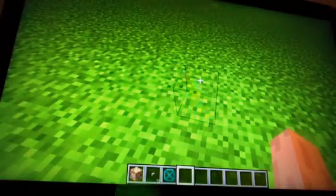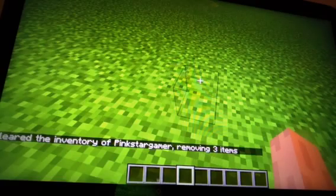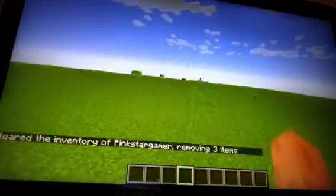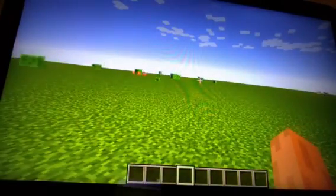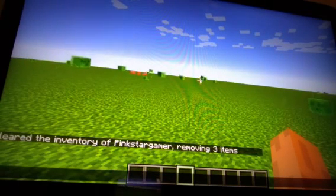Commands — some people use them for adventure maps, some people use them for anything they want. The first thing you want to do is get yourself a command block. Some of these commands don't need command blocks, some of them do. The one I'm going to show you now needs a command block.